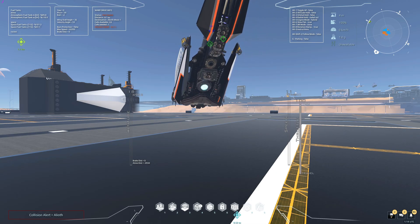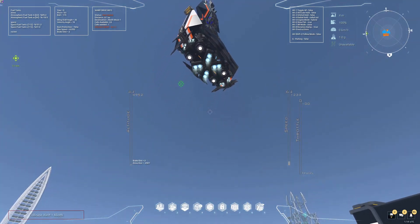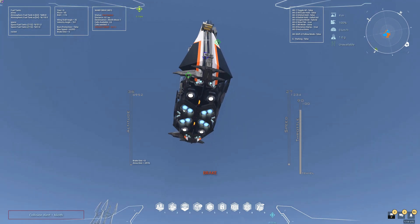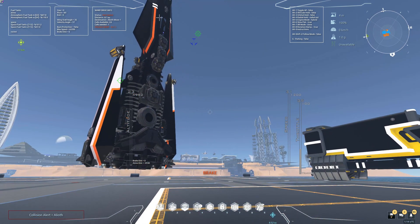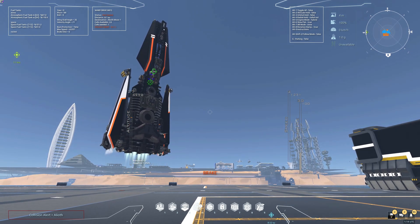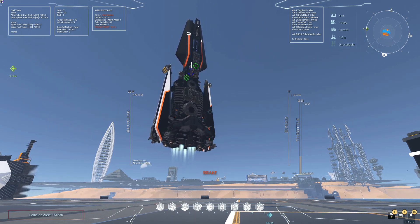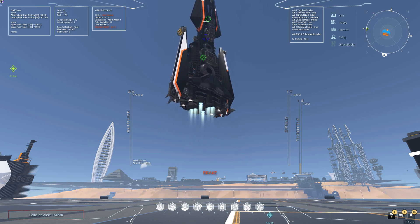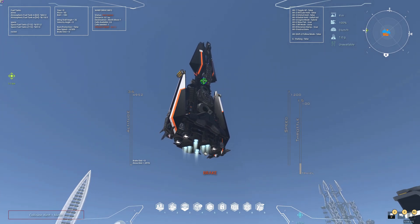The next tier is radial hold, which has a few options. Radial out is vertically away from the planet — basically straight up. Radial in is the opposite, straight towards the planet. Radial out is good for rocket landings and holding your ship vertical when you're coming down with your engines perfectly vertical.